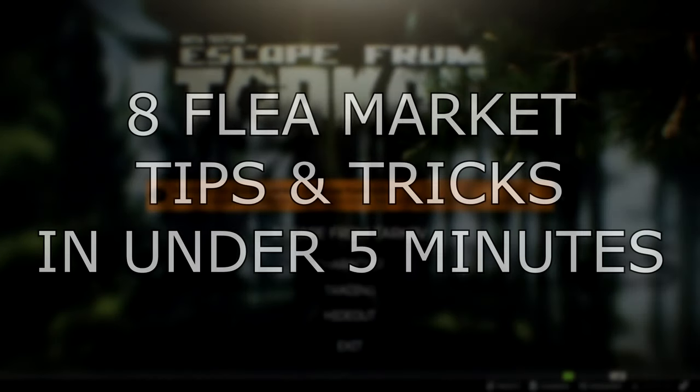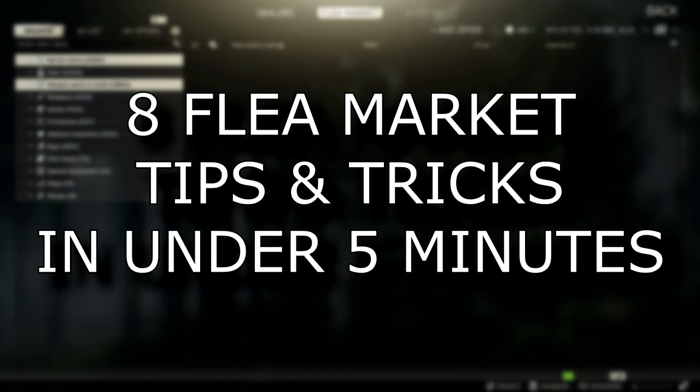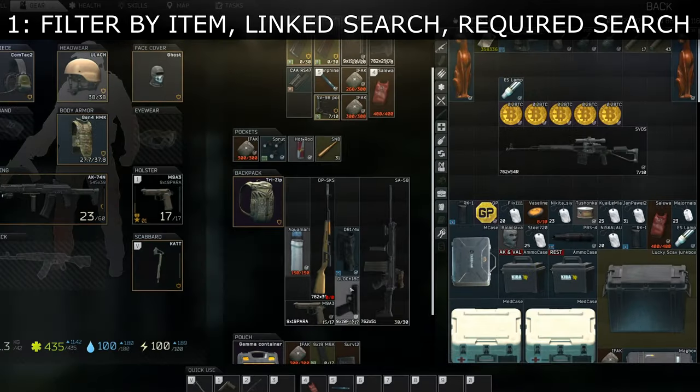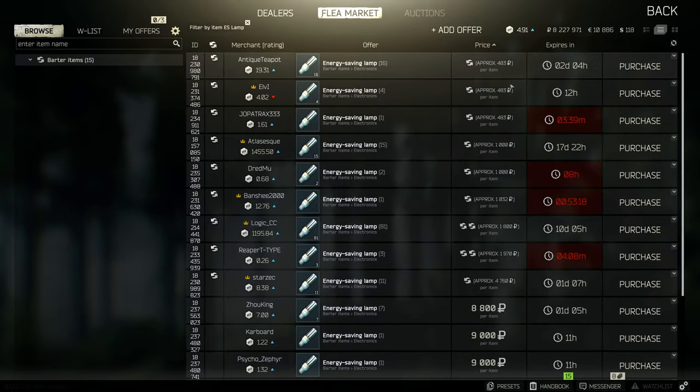Hey everyone, I'm Mark and in this video I'll give you some tips and tricks to make your life dealing with the flea market in Escape from Tarkov a little bit easier. First off, use Filter by Item, Linked Search, and Required Search to quickly find items on the flea market.